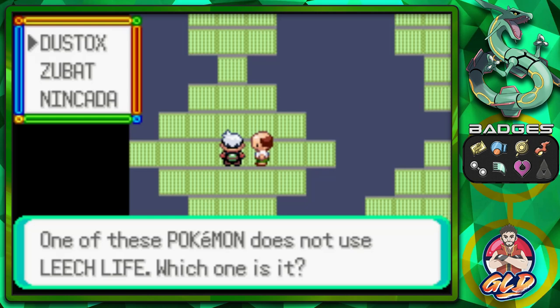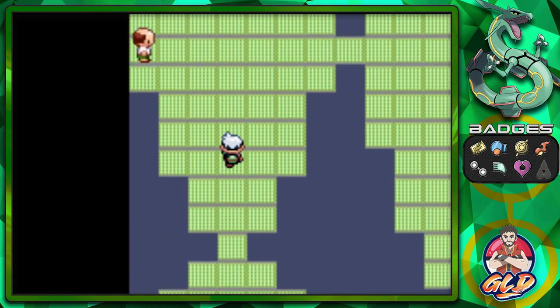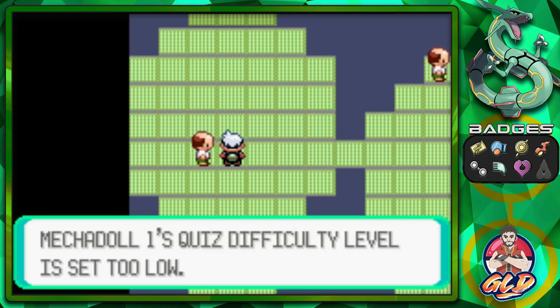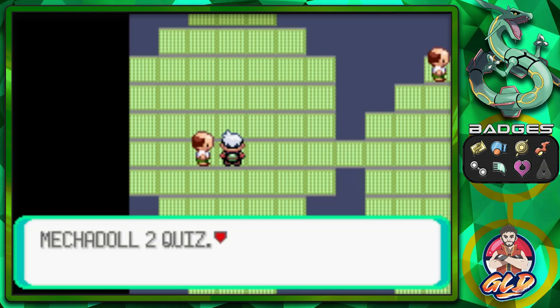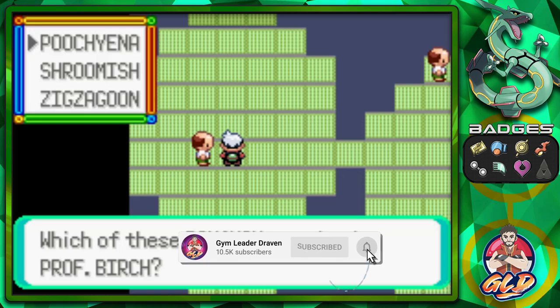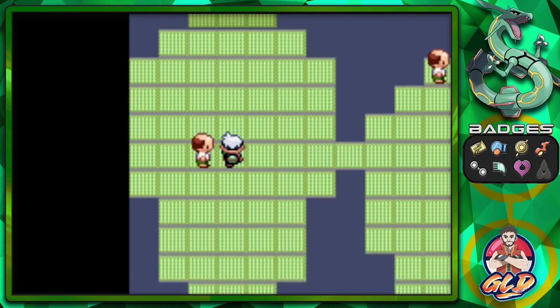Which Pokémon does not use Leech Life? That happens to be Dustox. Every single question is randomized — it's basically three random questions. Question two will either ask which Pokémon was chasing Birch, or which Pokémon did Team Aqua use in Petalburg Forest. Professor Birch was being chased by a Zigzagoon, which is exactly what happened.